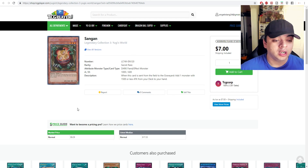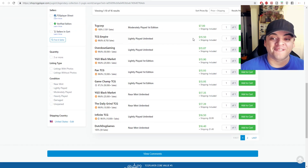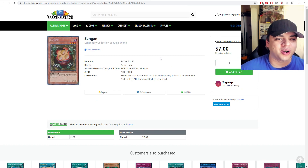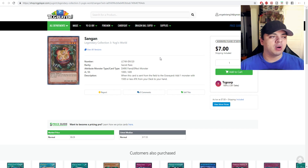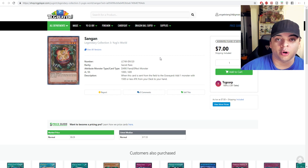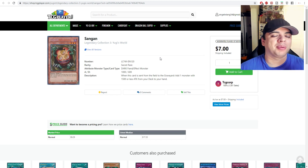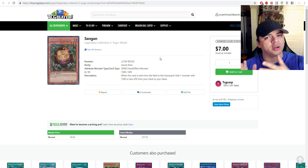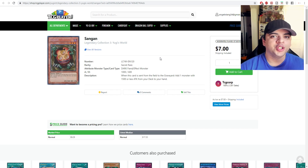Sangon, the secret rare version — market price is $9, lightly played unlimited is about $15, and first edition is near $16. I'm a big fan of this card but I'm not sure it would see meta play. You could run it in Altergeist, but then you're just losing to Ash Blossom turn 1, which isn't ideal. I'd need to test it. Comment down below if you've tested Sangon — is it only useful in Altergeist searching out Multifaker with Silquitous and Almourj, or does it work in other decks?